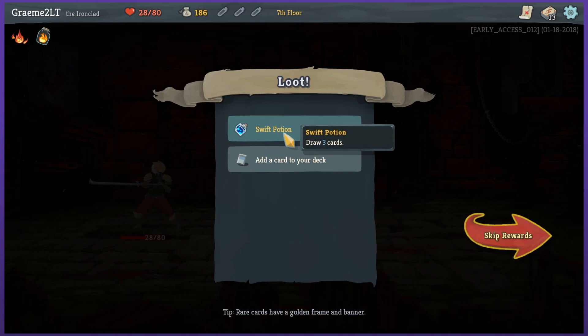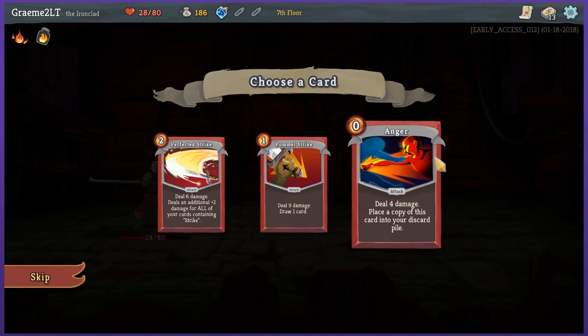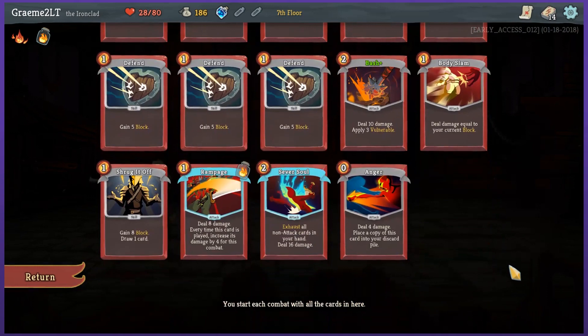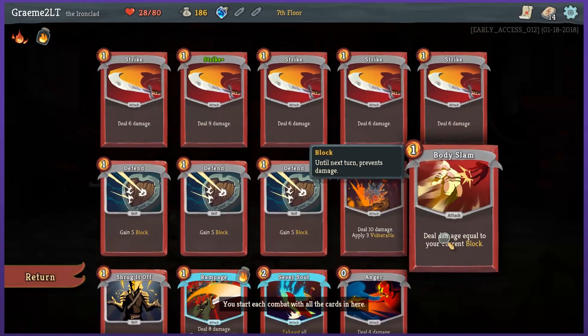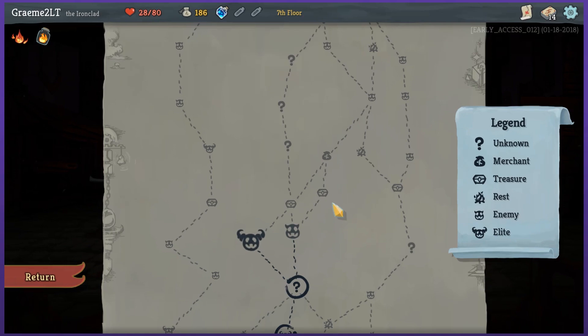Draw three cards — handy enough. Perfected Strike — I've already had that one. Pommel Strike: deal 9 damage, draw one card — that's really good. Zero energy: deal 4 damage, place a copy of this card in your discard pile. So I could start accumulating a lot of that card — that could be cool. Rare cards have a gold border. I need a merchant probably — I bet I can sell things at a merchant. No way I'm fighting an elite right now. Treasure would be great. Monster, treasure, and merchant — that seems like what I most need.